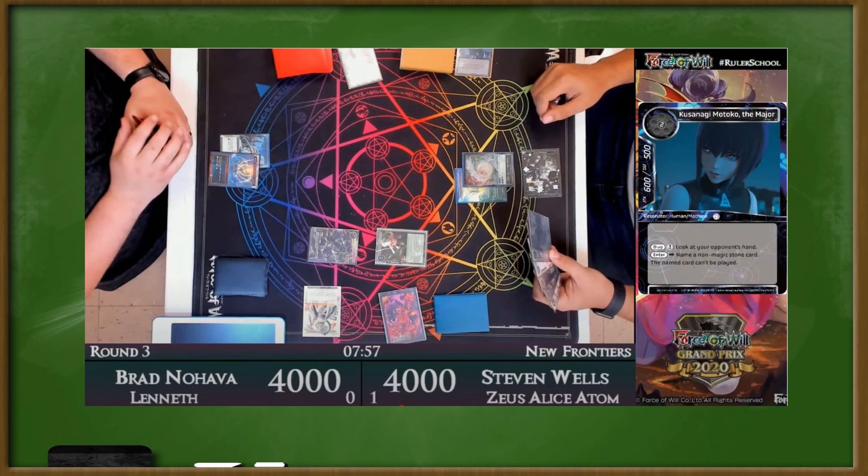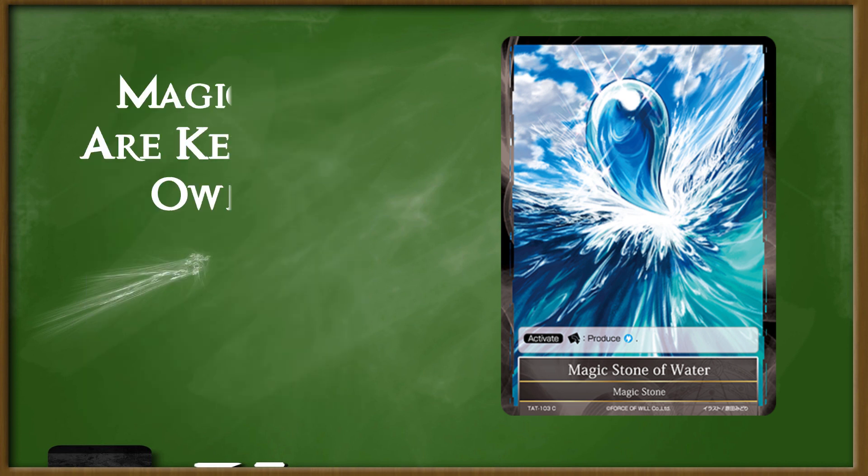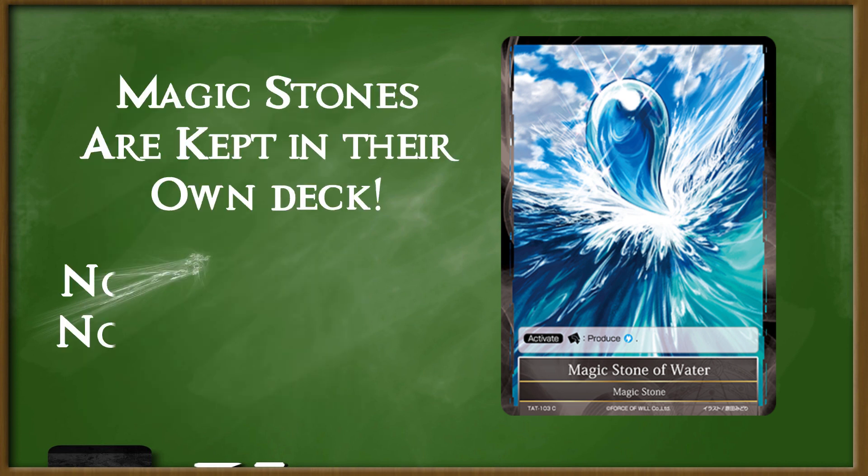Besides, if you know Magic, you already know about 80% of how to play the game, so what do you have to lose? Let's cut to the chase and get the similarities out of the way. First, both games are based around resources. For Magic, you have lands, and in Force of Will, there are Magic Stones. Magic Stones work the same way as lands, except we keep them in a separate deck, so we never have to worry about land flooding or land drought.